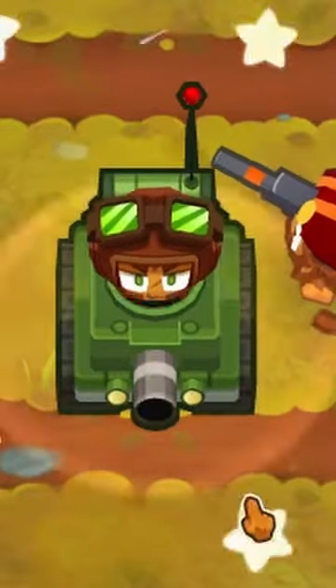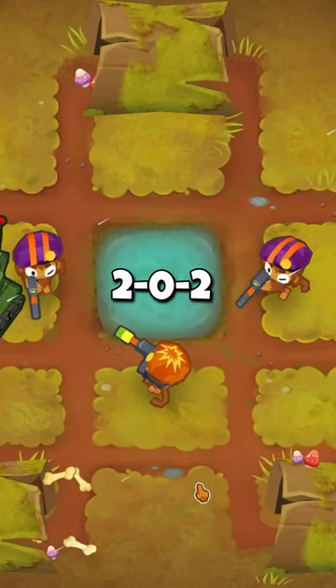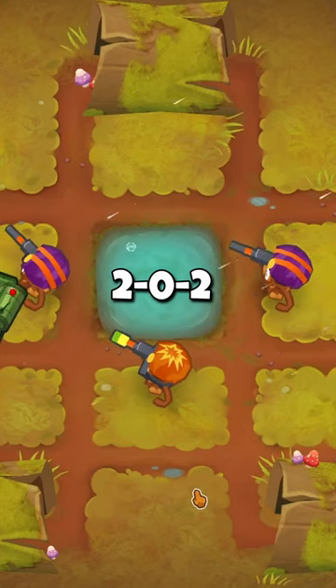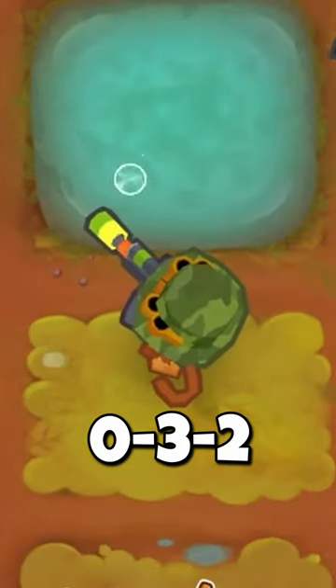On round 32, place Captain Churchill to the bottom left of the leftmost sniper. Then you'll want to get Large Caliber for the top two snipers. Once you've done that, upgrade the right sniper to a 3-0-2, the left to a 2-0-3, and the bottom one to a 0-3-2.